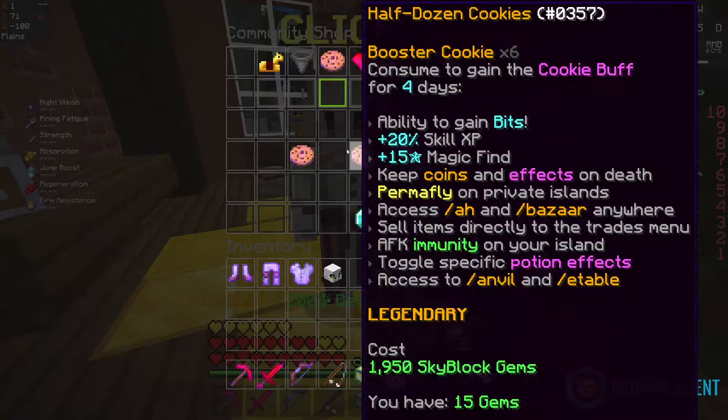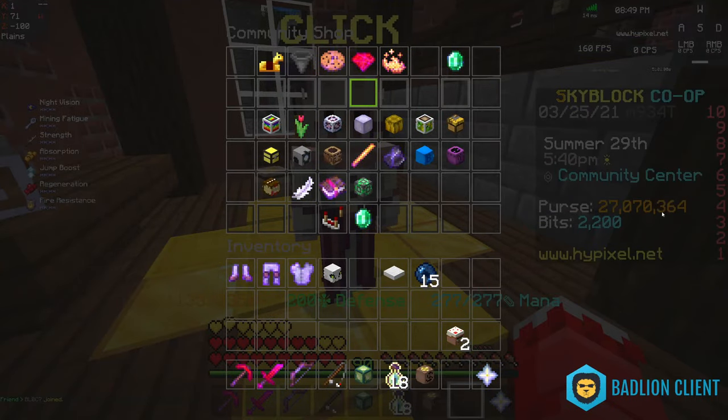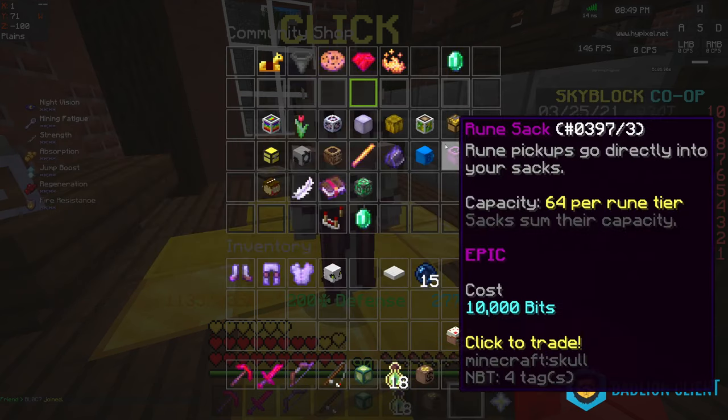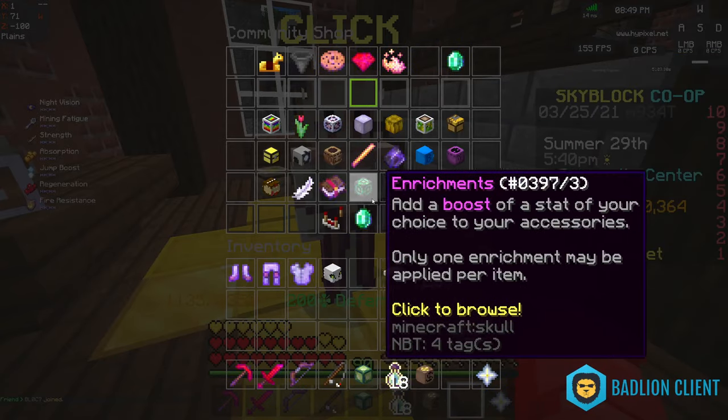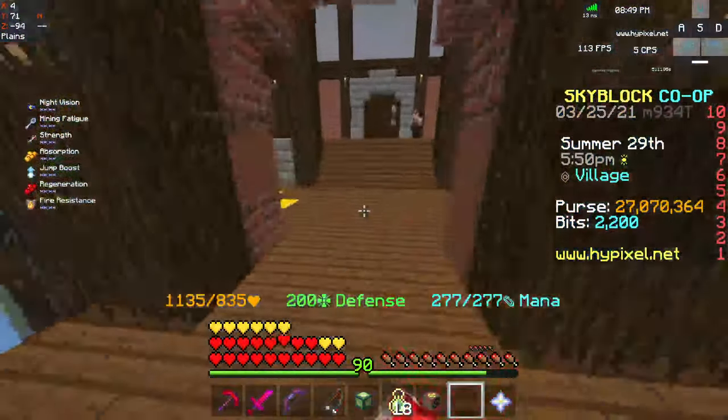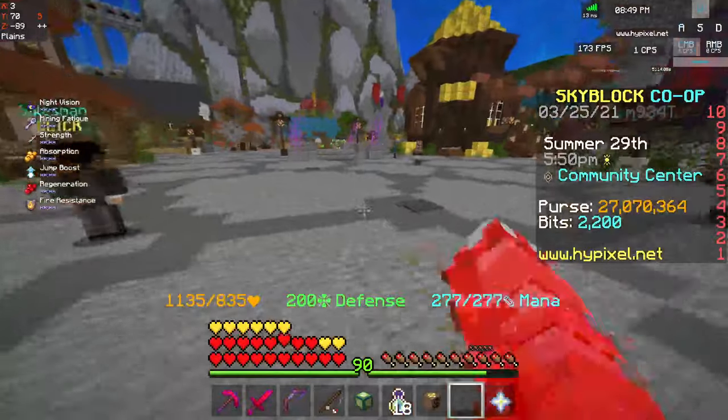If I go to the bits shop, you can use the bits right here — I have 2,200 — to buy useful items. People normally sell them after buying them.